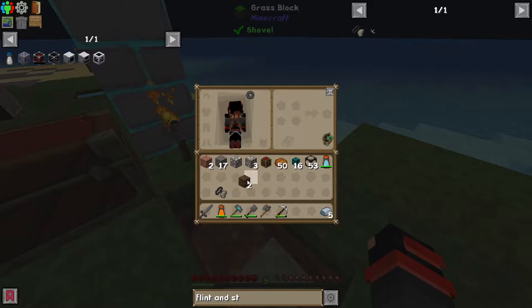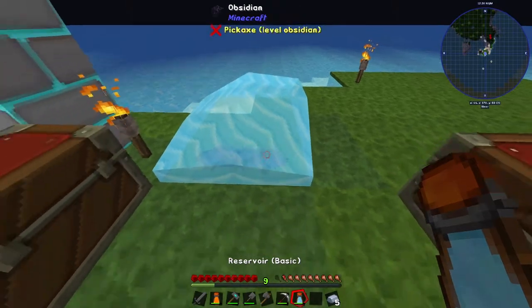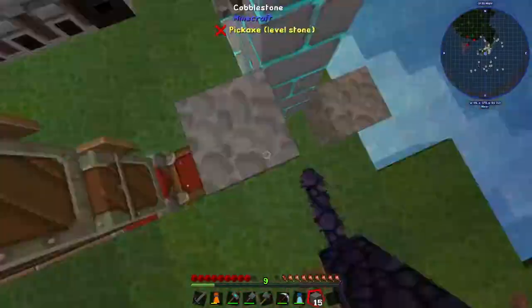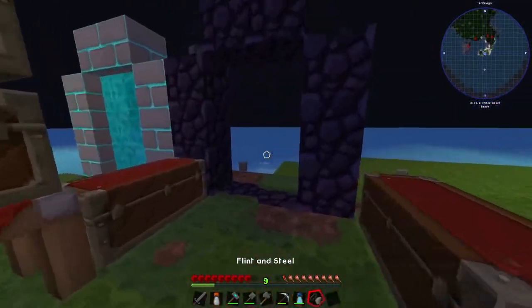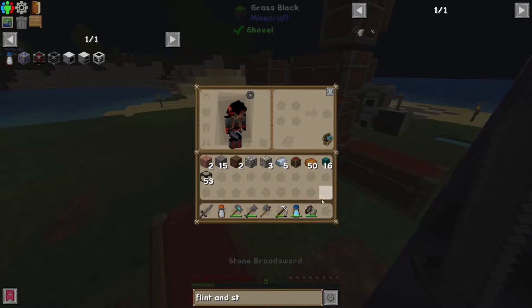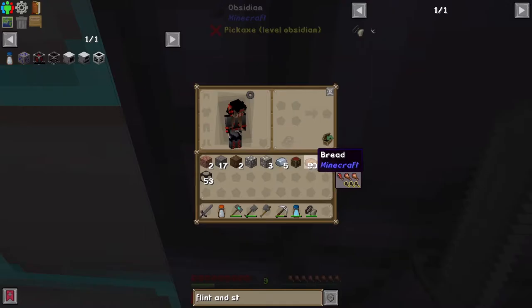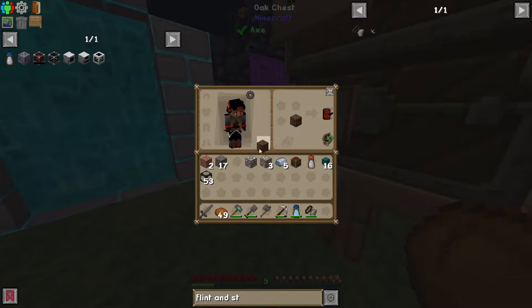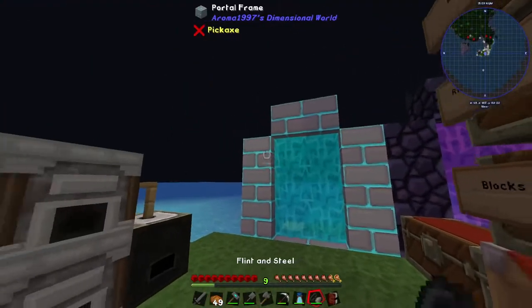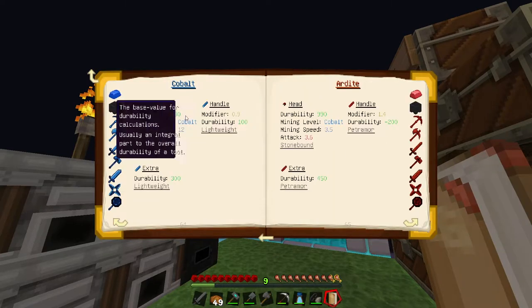Alright, let's make our little speedrun portal. Our makeshift portal works — good. While that's happening, let me show you guys what I'm looking for. Let me show you what I need from this book — 'Materials and Me.' This is what I'm looking for: cobalt.